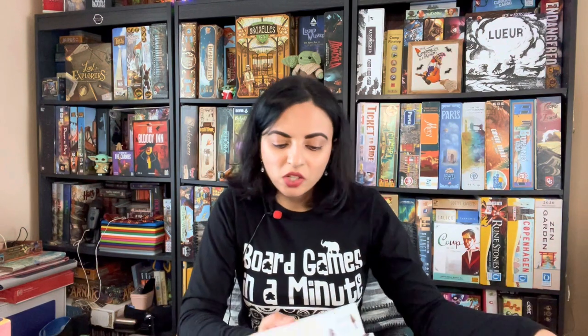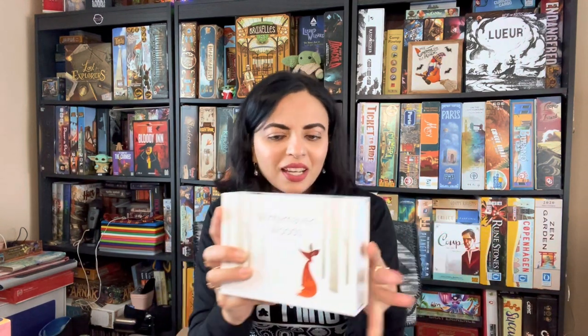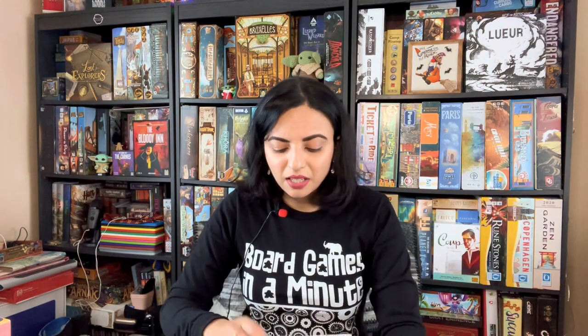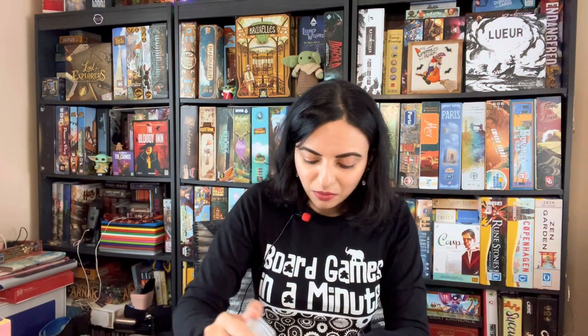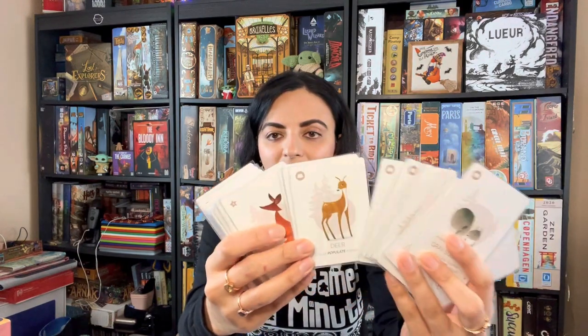The first game I'll talk about is Winter Haven Woods. This is a game I backed on Kickstarter, so since I just received it, I guess it's a 2022 game officially. It's designed by Joel Bodkin, who also did the art, and the publisher is Featherstone Games. It's for one to six players. It's an absolutely beautiful game — look at this box. When you open it up, the artwork is really stunning with these beautiful winter animals.